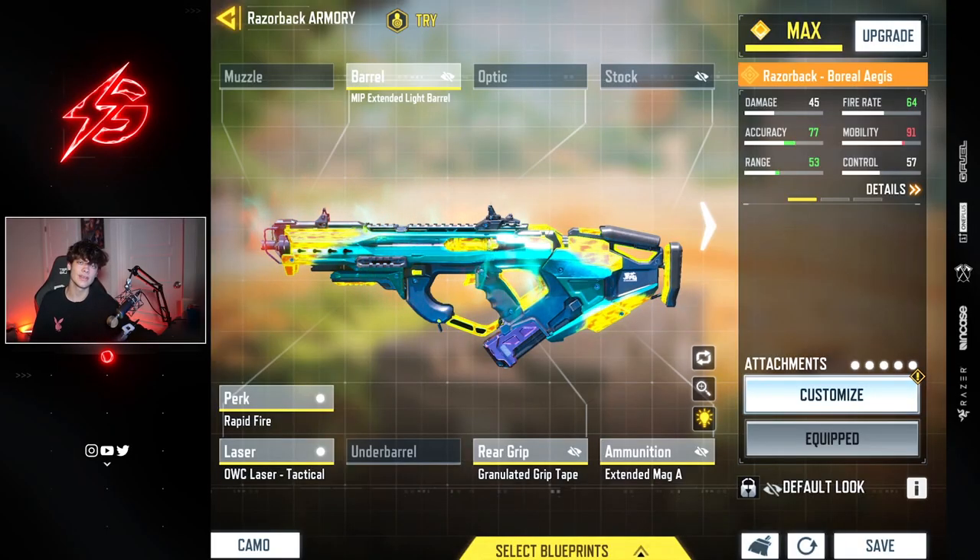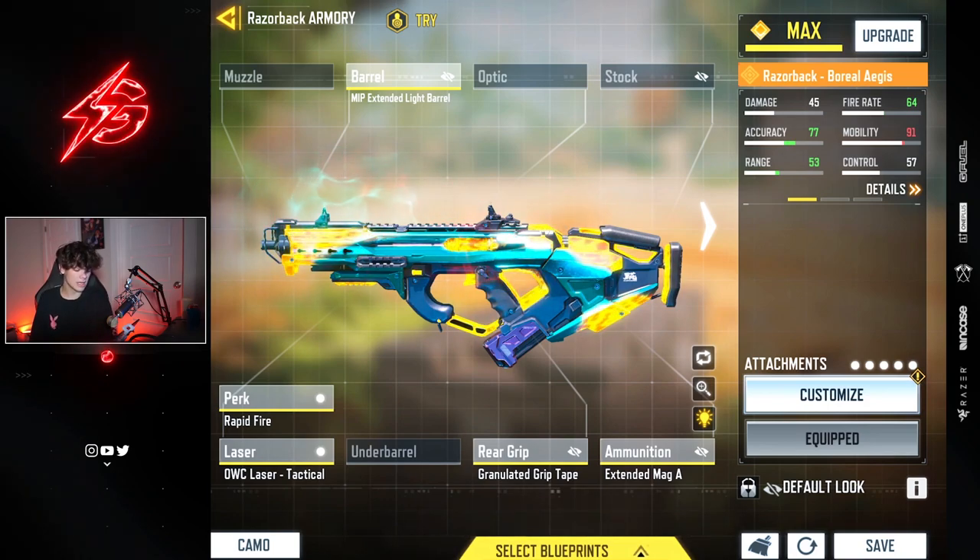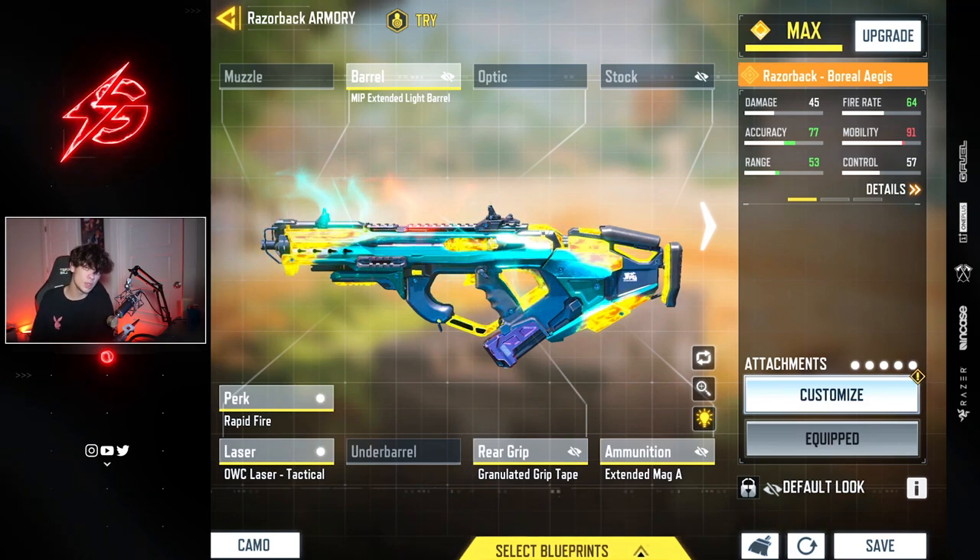Here we are in the class. You don't want to play the Razorback like it's an SMG. You want to play it like it's a hybrid, or even more leaning toward the assault rifle side. Play a little bit slower. It looks like an LK, it feels like an LK — it pretty much is a mini LK. So I build it really around accuracy, and I think you'll like this class setup.